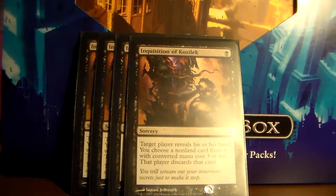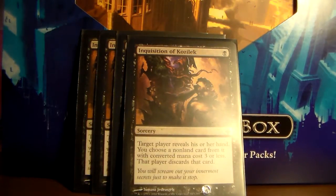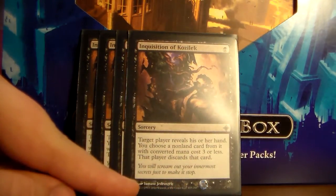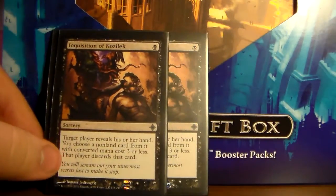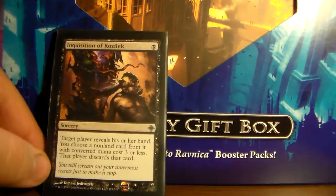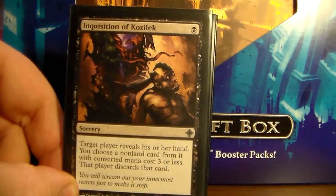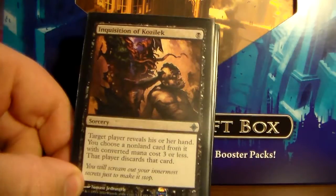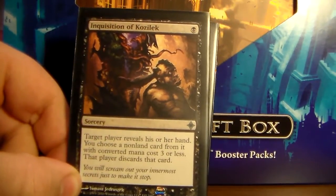Here we have four Inquisition of Kozilek. These are actually kind of expensive — I think they're like four bucks a pop, which is kind of crazy for an uncommon from Rise of the Eldrazi. But these cards really help you out with slowing down your opponent so that they can't kill you before you can do your combo. You want to be consistently casting your combo on turn four or five, and this lets you take anything they're going to be doing on turns one, two, or three, so it really slows them down.